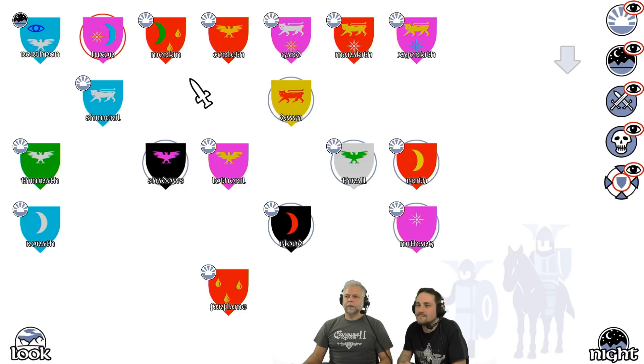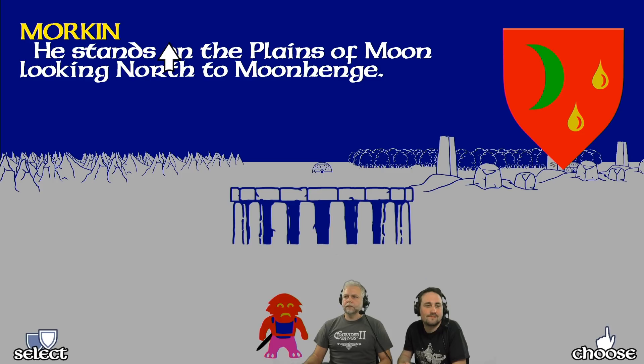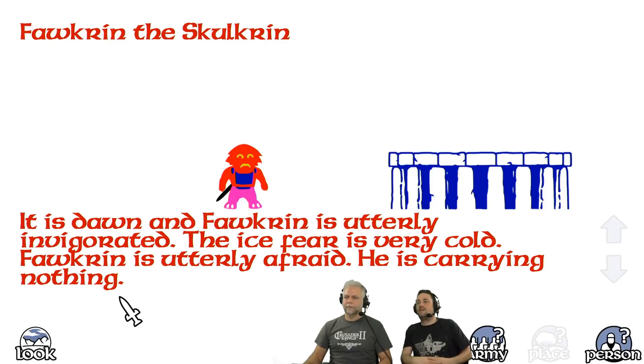Morkin — recruit Falkrin. Look at that little fella — isn't he cute though? He doesn't look very happy. I'm not sure I would trust him. It's like, watch our backs, man — don't run away.